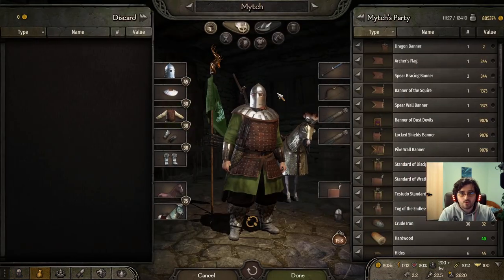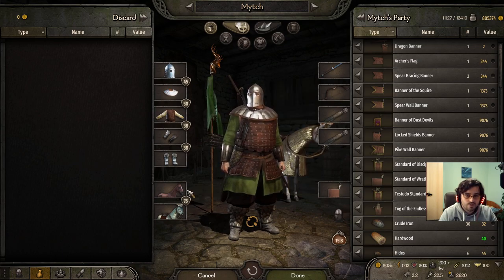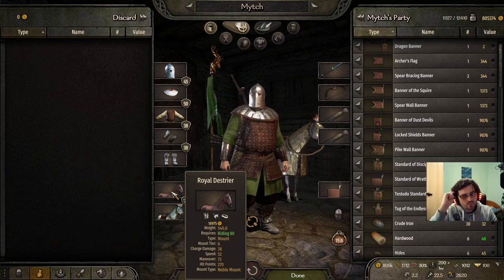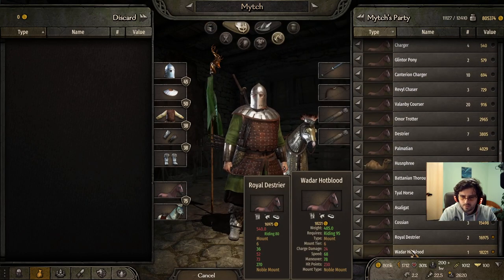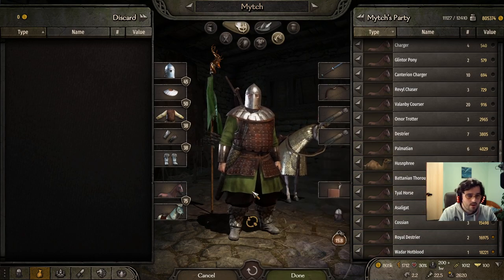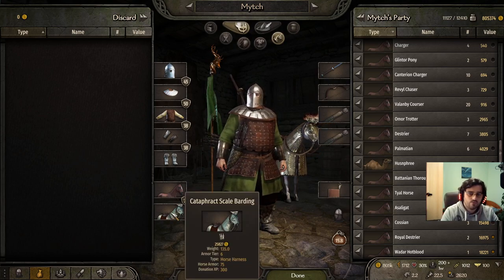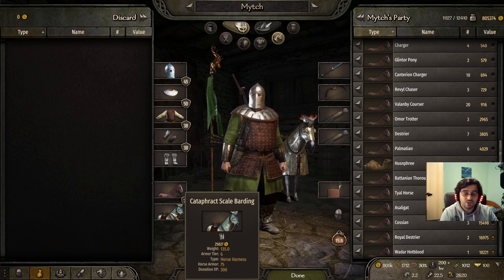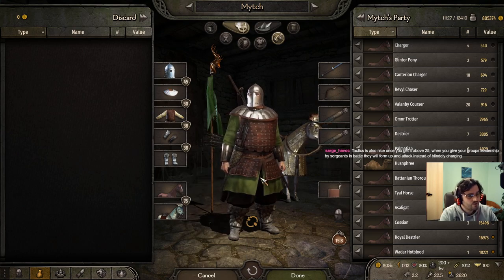In terms of equipment, I'm currently rocking two-handed sword, bow, double quivers, with a royal destrier — the horse with the most charge. I'm just walking through enemy troops and they die at my horse's feet. And the cataphract scale barding, which is stupidly good — 75 extra armor for the horse. Combined with the HP and charge, it's super good.